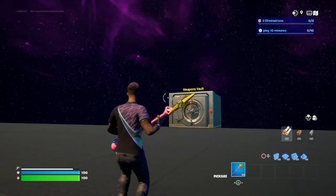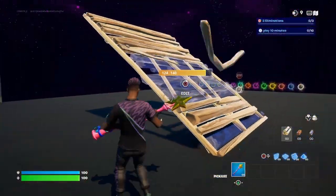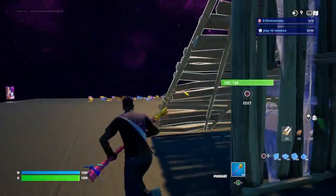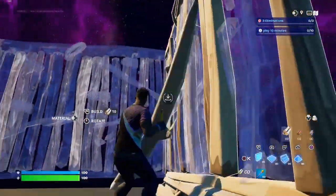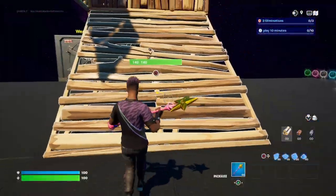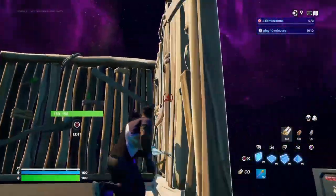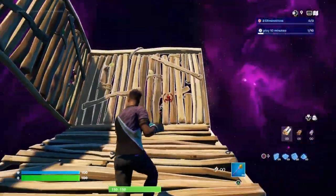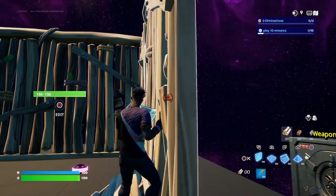The first step is you need to build a ramp like this, and also build a wall right under that. Then you put a wall there and a wall there. When you run up to crank a 90, you have your builds out. The first thing you need to do when you come up is hug this wall and look like this.